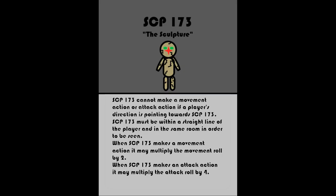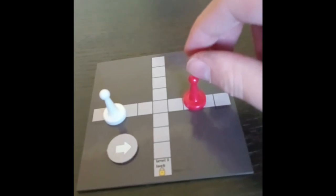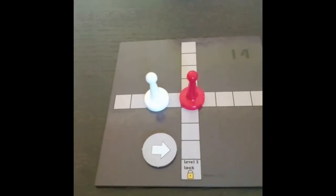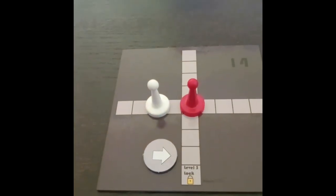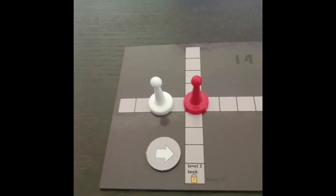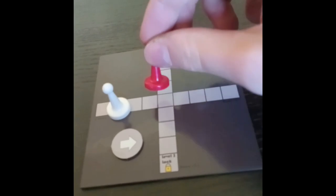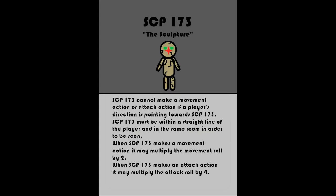If you roll a 1 when choosing your SCP, you will play as SCP-173. SCP-173 cannot make a movement action or attack action if a player's direction is pointing towards SCP-173. On the third turn SCP-173 is still being looked at, they may make a blink action, which allows them to move and attack even if being looked at. In order to be looked at, SCP-173 must be within a straight line pointing from the other player's direction. If SCP-173 is behind the player, they are not seen. If SCP-173 moves into the line of sight of another player, they will stop moving and end their turn. SCP-173 multiplies all movement actions by 2 and all attack actions by 4.